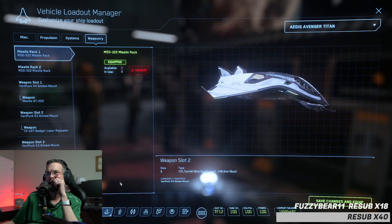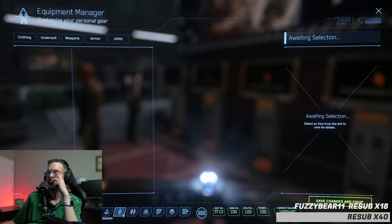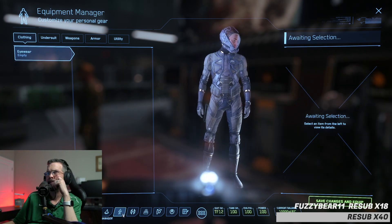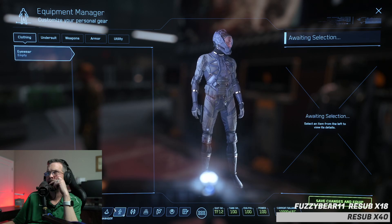This is how you'd equip something — if you buy an item from a depot for your ship, this is how you equip it. You essentially just unequip the old one and hit Equip on the new one and it applies. If you click the tab next to it where the little character icon is at the bottom of the Mobi Glass, that's your character — which works the exact same way. You'll have clothing, undersuit, weapons, armor, utility, and stuff like that.